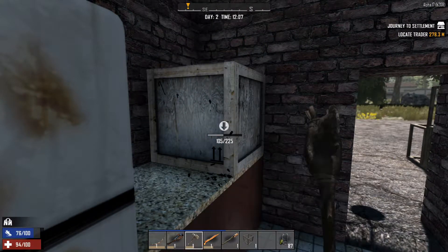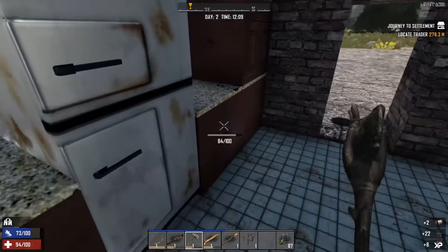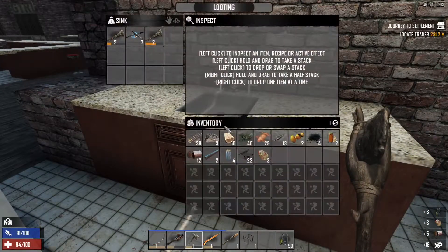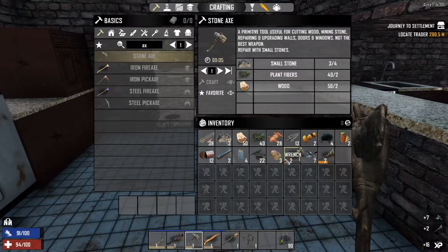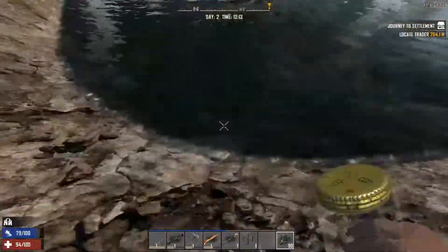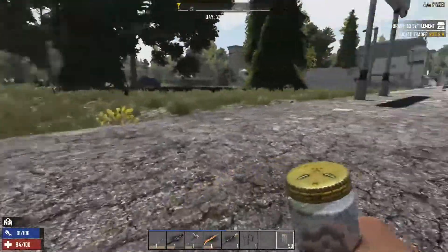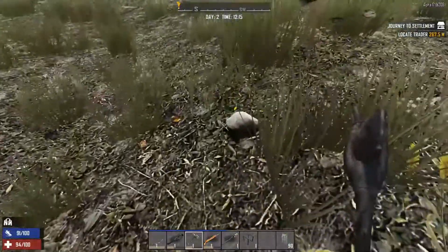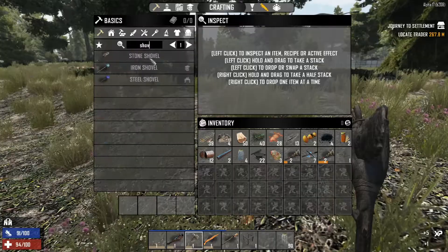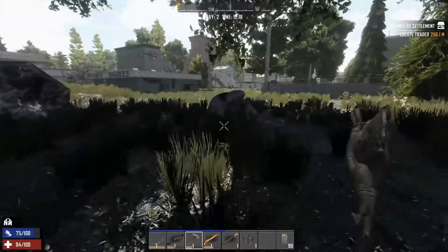We need to make an axe, then search all this stuff. We got another iron pipe - that's good. Definitely search the ovens - they used to always give a grill; nothing this time. Got wrenches from that one - that'll help a lot, we can actually wrench down some cars. Let me fill up all these empty bottles with water. I'm going to drop all this inventory and make a shovel - probably get some stone for it first.